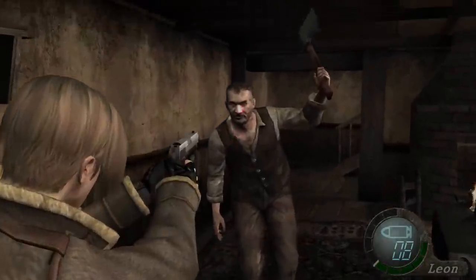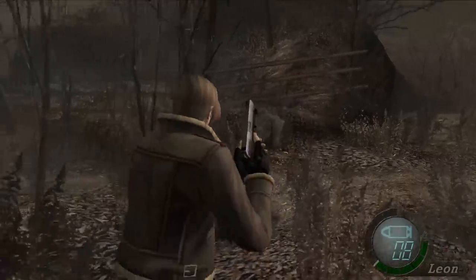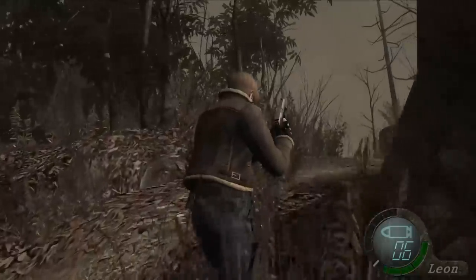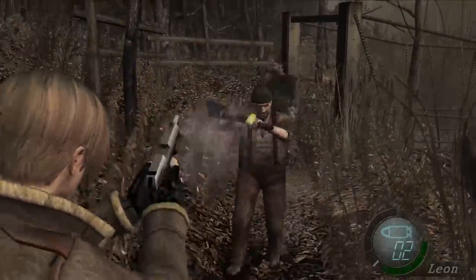RE4 eases the player into its gameplay with a one-on-one encounter to figure out the controls and camera, then shows you the option of jumping out windows to escape houses, and now you're in an open area with just a few enemies to take out. Beyond this space, you're taken down a pretty narrow path through some more simple encounters. The game is giving you time to figure out how all this works.